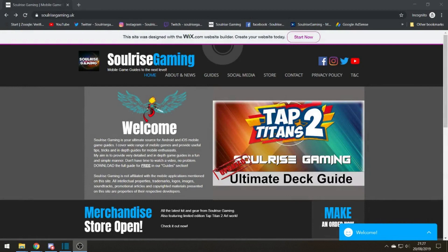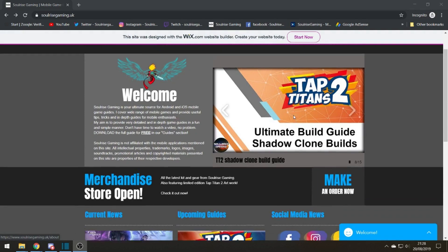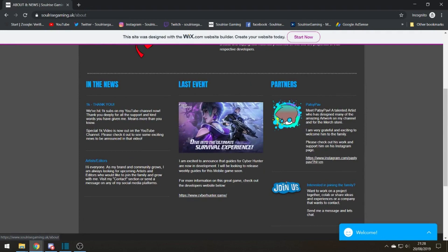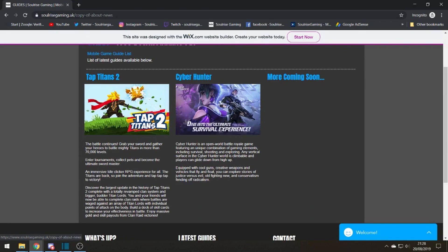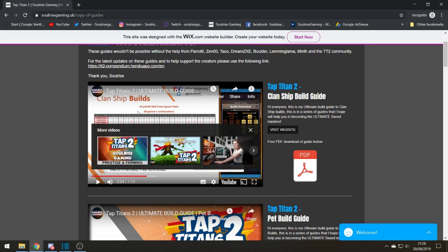I'm pleased to announce that the webpage for Solaris Gaming is now live. If you go to www.solarisgaming.uk you'll find the new website. On the home page you'll see the latest news, my latest guides, quick updates for all games, and current news from my social media. There's also an about and news section covering new articles, developments, guides, and special events. The exciting addition is a guide section — currently covering Tap Titans 2 and Cyber Hunter, with more guides coming soon.